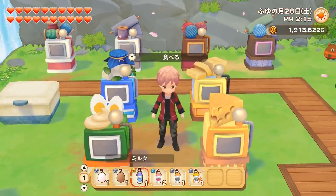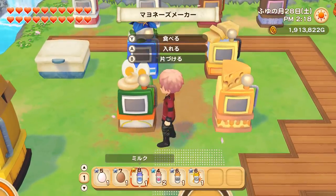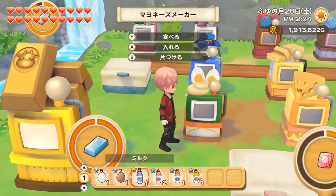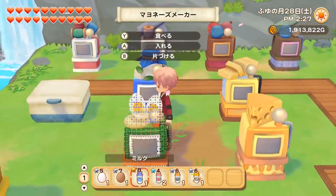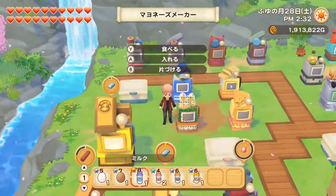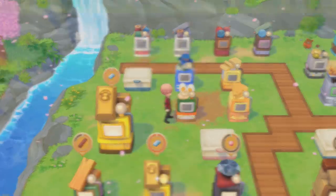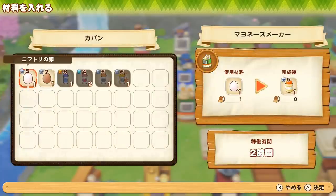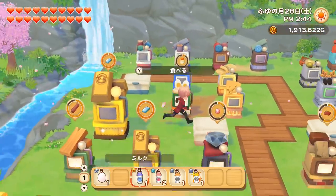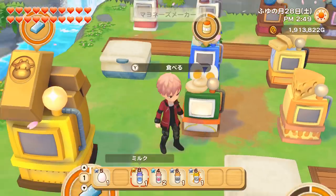Now let's talk about animal products. First is the mayonnaise maker — you'll unlock it when you reach level 2 in animal care, so quite early in the game. You'll get the giant version at level 9 in animal care, which is different from most makers that give you the giant at level 10. It transforms eggs into mayonnaise. With white eggs you get one mayonnaise, but with silk chicken eggs you get two, so always put your silk chicken eggs in first to make more money.